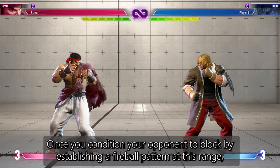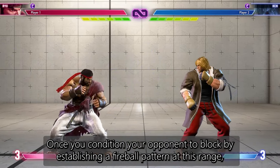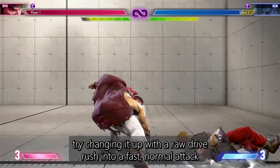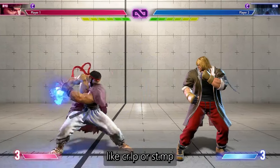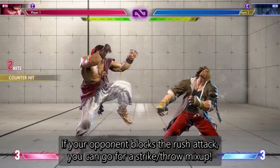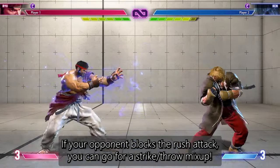Once you condition your opponent to block by establishing a fireball pattern at this range, try changing it up with a raw drive rush into a fast normal attack like crouching light punch or standing medium punch. If your opponent blocks the rush attack, you can go for a strike throw mix-up from here.